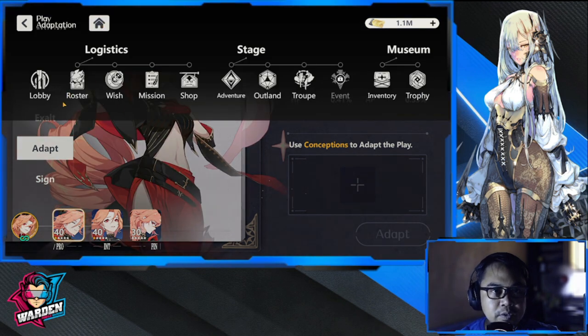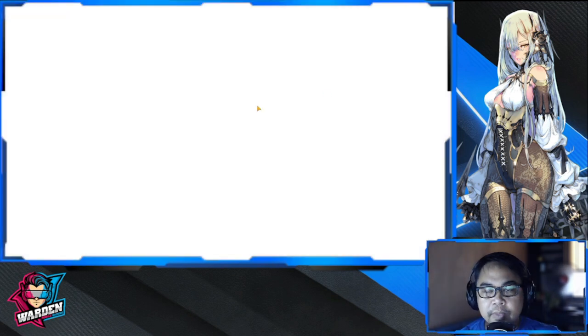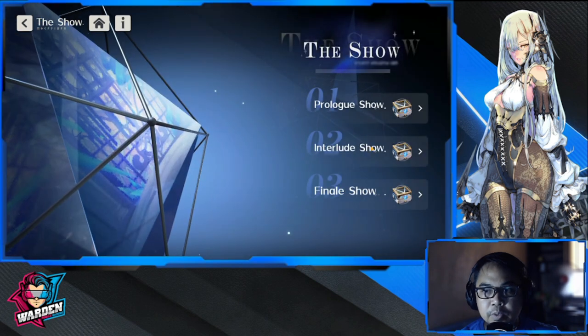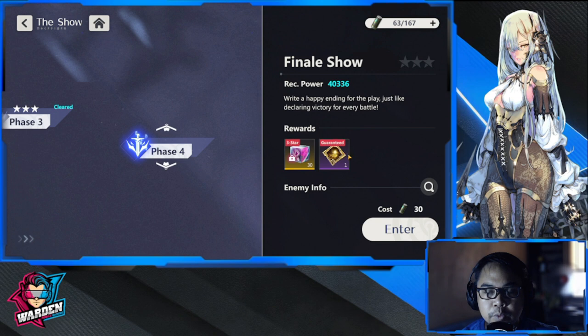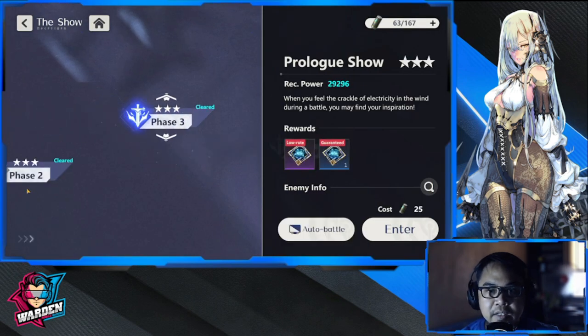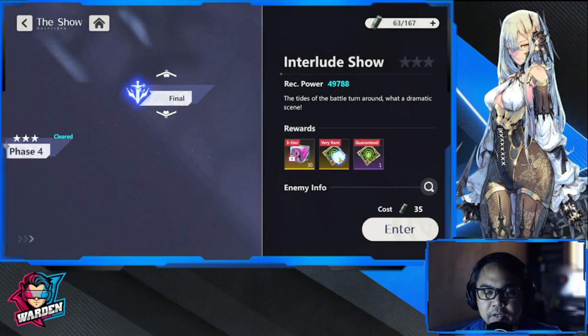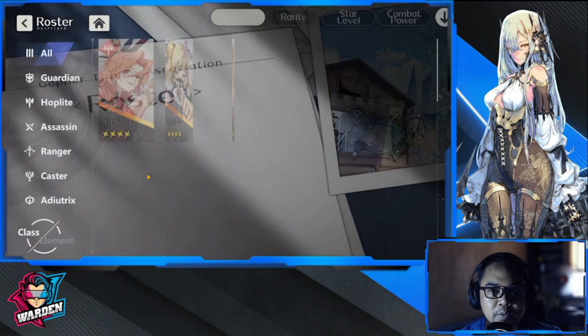For those who don't know where to farm these, it's in your Outland in the show. Each color is farmed separately — this one gives blue, this one yields green, and the last one yields yellow. I'm not sure where the red came from. In terms of rarity, there is purple and blue — SR and SSR. Once you reach the recommended power, you can farm the SSR rarity version.